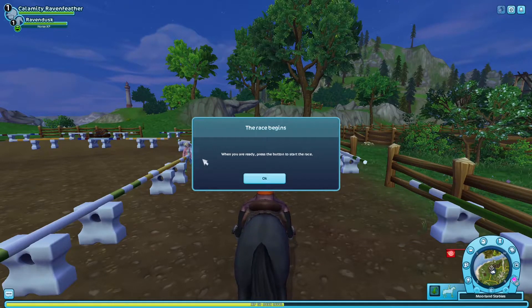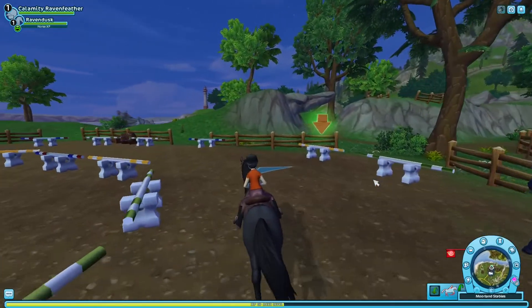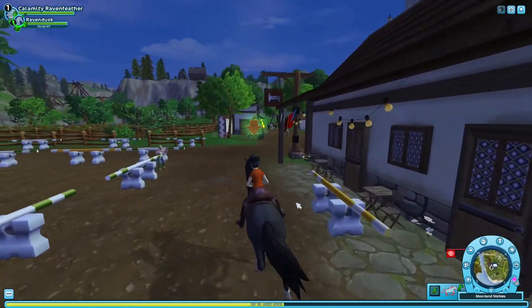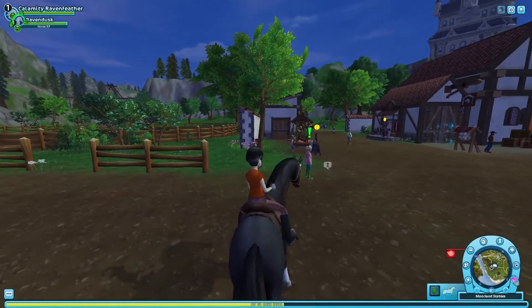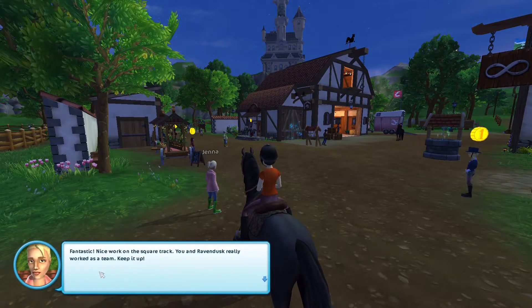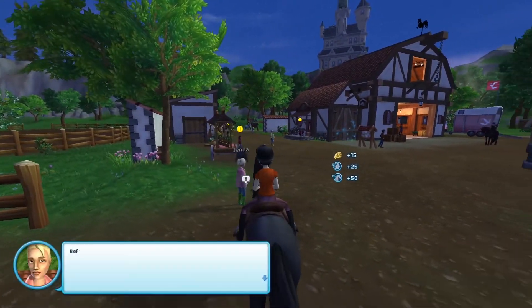Alright, race begins. When you're ready, press the button to start the race. That's a beautiful amber mane. They have the new Jorvik wild horses that came out recently — I haven't gotten one yet on my main usual account. Fantastic — nice work on the square track. You and Raven Dusk really worked as a team. Keep it up. I think you're ready for some bigger challenges. You're now allowed to gallop freely outside the stable walls.